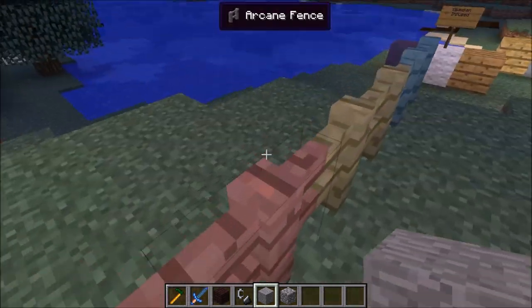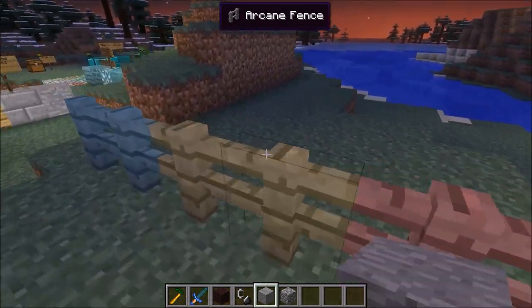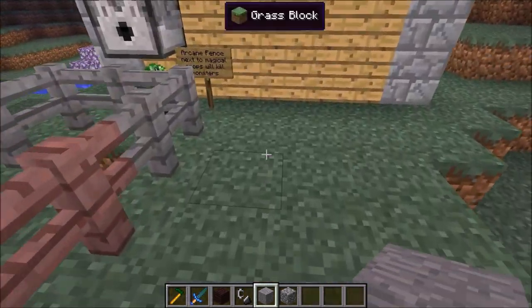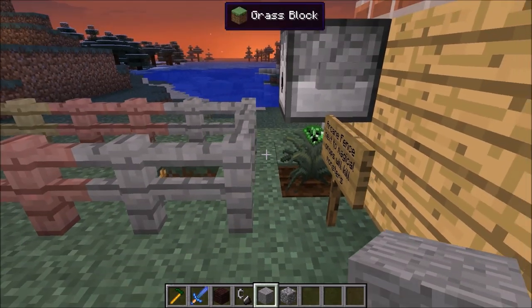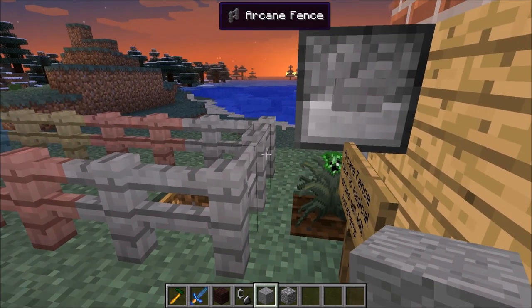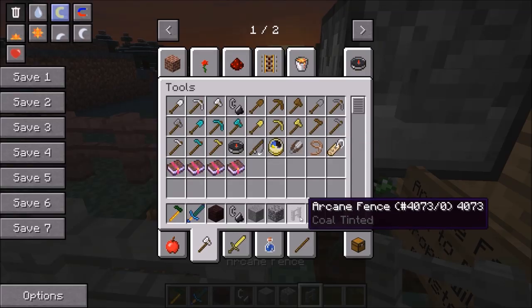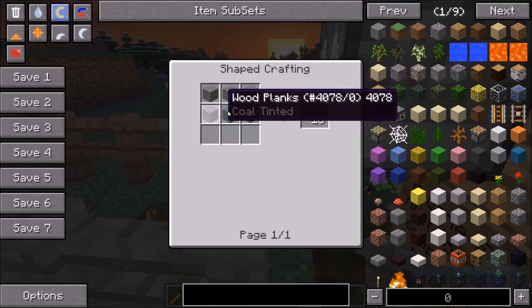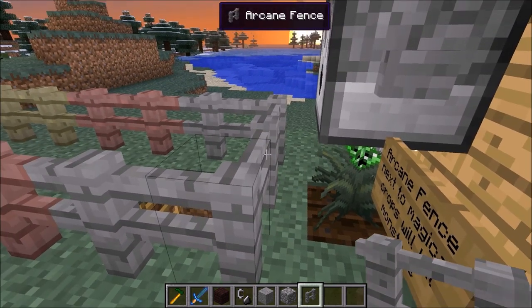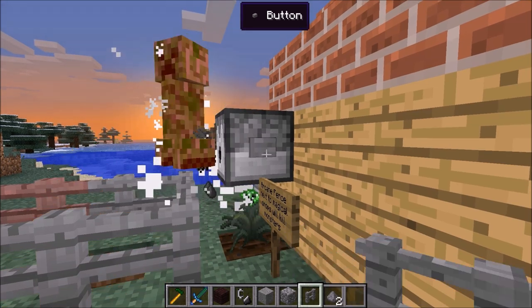The next thing is the arcane fence. The arcane fence is made out of any wood that has been tinted with any type of magical essence. The recipe is six of any tinted wood planks to make sixteen arcane fence pieces. The arcane fence can be placed around your crops to protect them. If your arcane fence is sitting next to a crop, it will kill any mob that it comes in contact with — instant kill. It probably does a significant amount of damage and would likely kill modded mobs as well.